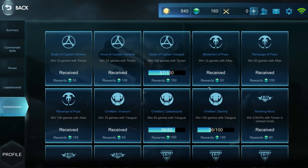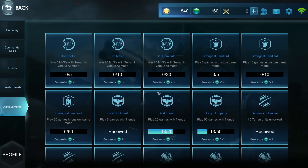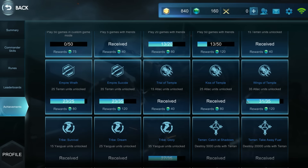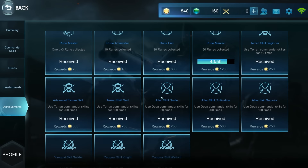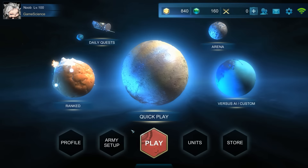In achievements you can check everything — I haven't played AI mode yet so I can unlock a bunch of gems just by playing a few games with Terran in AI mode. There are achievements like 'play 20 games with friends,' 'unlock Atlac units,' 'destroy 20,000 units with Atlac,' and so on. You can read through all the achievements here.